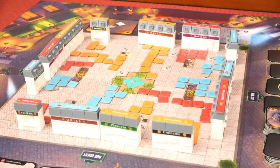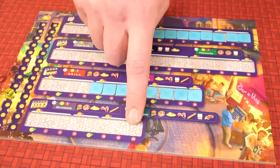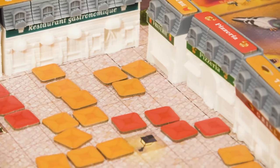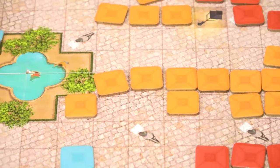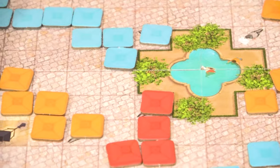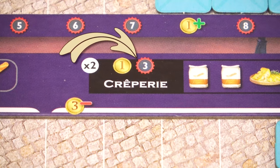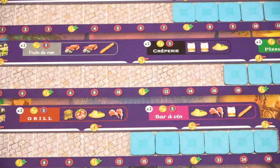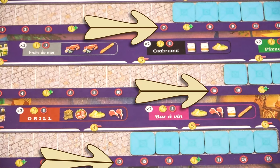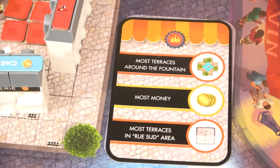Play will continue round and round until one of three endgame conditions are met. The game will end if a certain amount of restaurants have been built depending on the player count, if a player has placed all of their terraces from two categories, or if it is not possible to legally place any more restaurants or terraces on the board. Once the endgame is triggered, that round will finish so all players have had equal turns, and then scoring will commence. Each player will score points for each building they own, and each restaurant's victory points are shown next to their name on the player board. Players will score the amount of victory points shown on the last revealed terrace space in each category on their player board. Players will gain or lose points for objectives. And lastly, majorities will score.